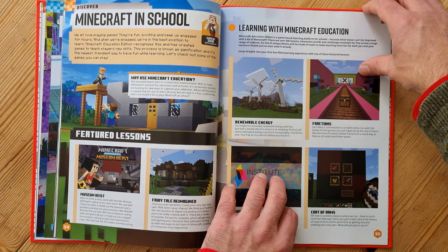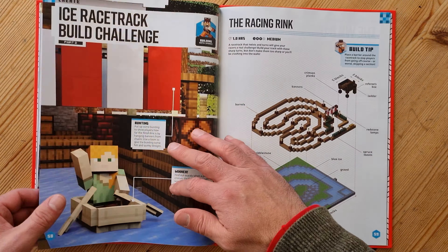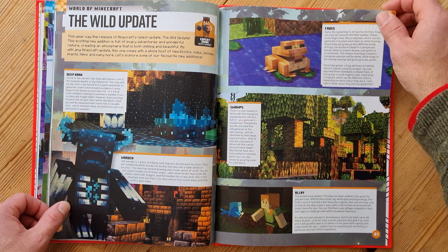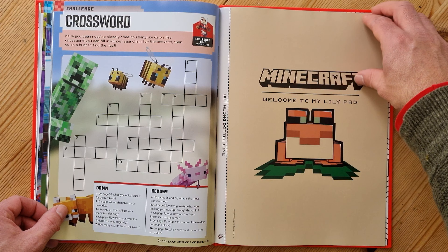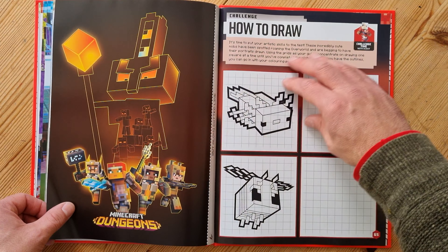These pages are about the use of Minecraft Education Edition for gamification. Then we've got another build challenge — this time you're being asked to create a racetrack, very exciting stuff. We mentioned the Wild Update earlier and there's a bit more information about that particular update. Who fancies a crossword? And then we've got this sheet you can cut out — it's got a lily pad and a frog, and then Minecraft Dungeons on the other side. You can cut that out and there are a couple of things you can draw there.